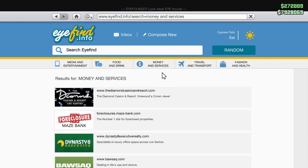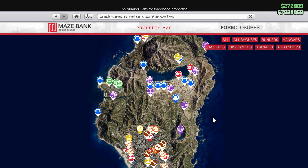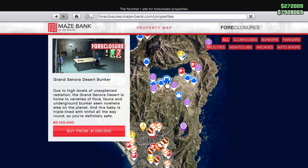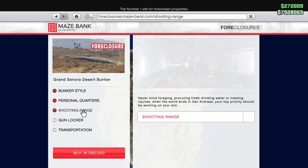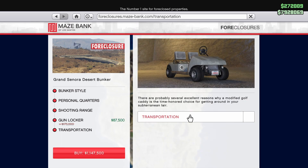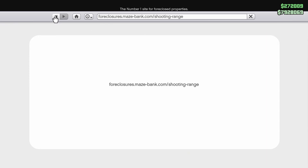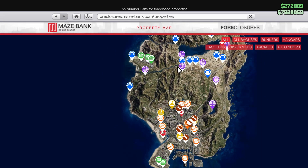The discounts this week are pretty heavy. Starting off on Maze Bank Foreclosures: bunkers are 50% off this week and their renovations are also 50% off. If you guys haven't got a bunker yet, now is by far the best time to get one — I'm pretty sure this is the biggest discount we've ever had on bunkers. Definitely pick one up if you can. I will be making a video about what to buy and what not to buy, and which bunker locations are best on the map.